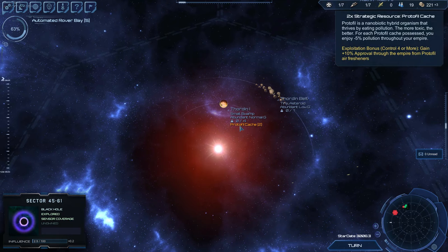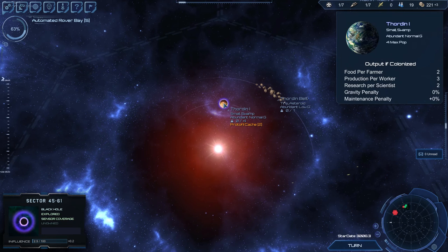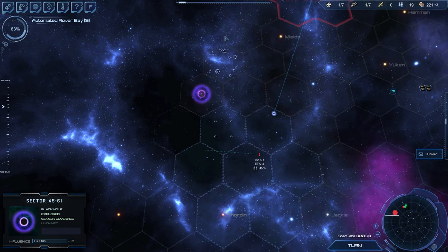A swamp planet — minus five percent pollution, that must be throughout my empire. If I got two more of them, that's ten percent approval throughout the empire — that would be sweet! This planet has its own food too. Definitely one to possibly grab.